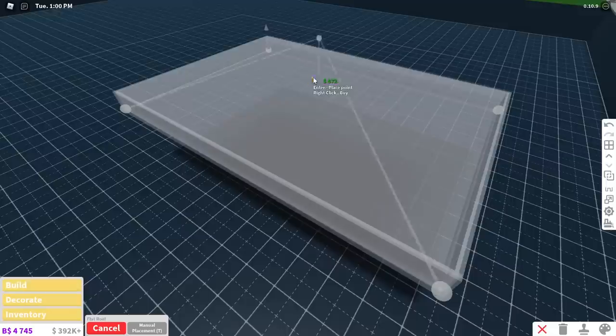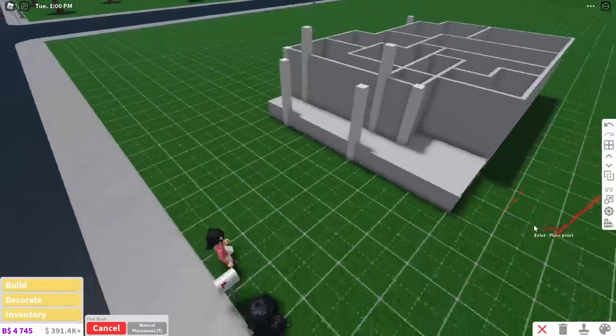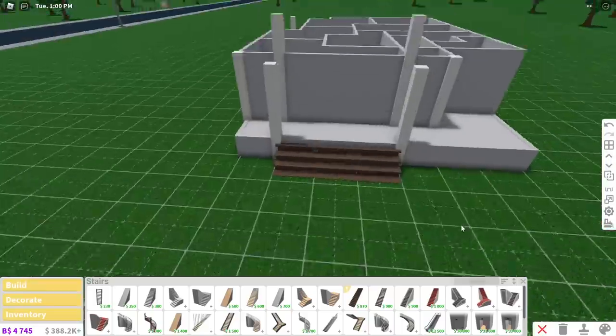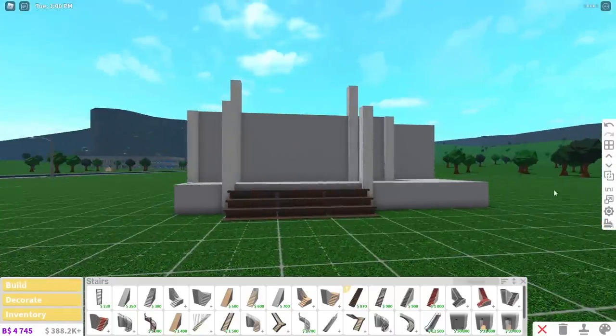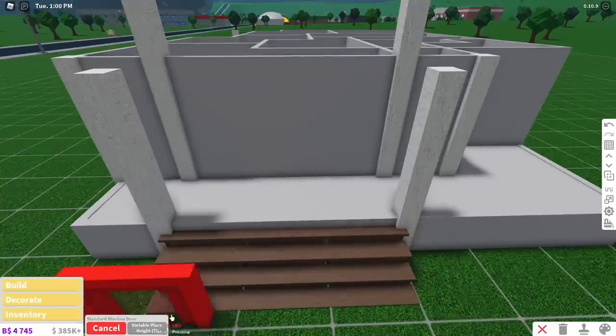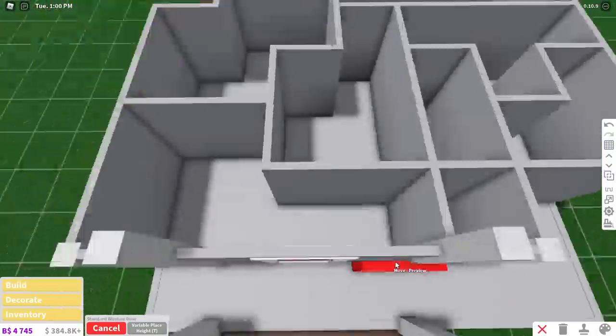I don't think I've ever been to a country house before, but I've always associated them with nice decking. So with the basement roof, I made that come true. Decking steps were also added, but I had to place it on a basic shape in the basement — but honestly, it looks hella cute. Because our whole floor is elevated, I had to use the variable place height when placing our doors, and that's when it hit me: I was practically making a house for a hobbit.